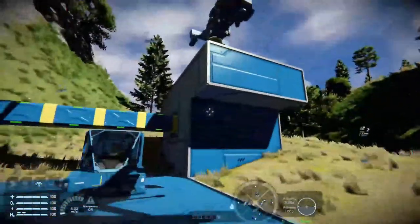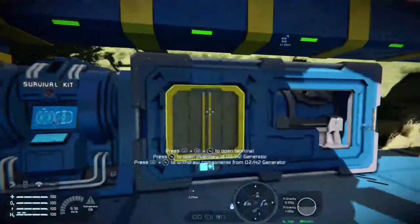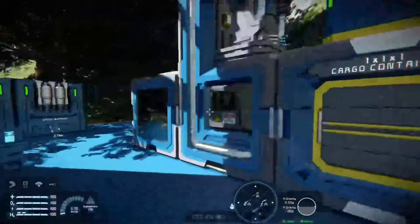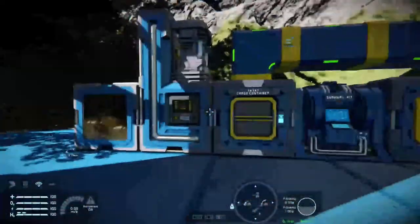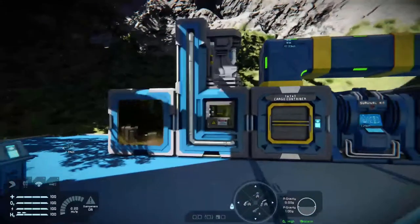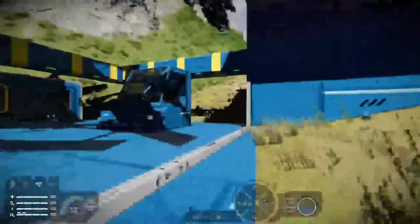Into your basic base you can see here I have a cargo container, a survival kit, an H2O2 generator, a basic refinery, and a basic assembler. These are the building blocks that allow you to engineer to your heart's content on a basic level, eventually moving up to advanced assemblers and a bigger refinery.